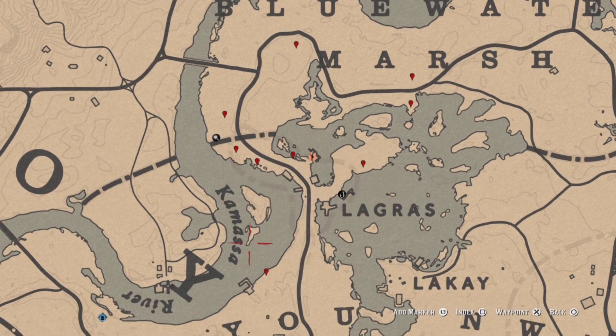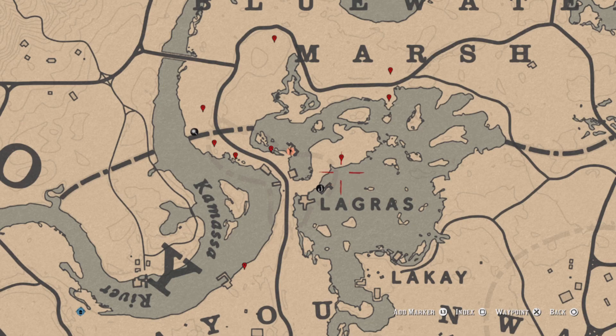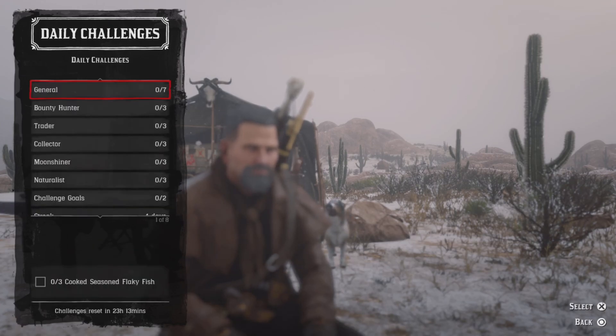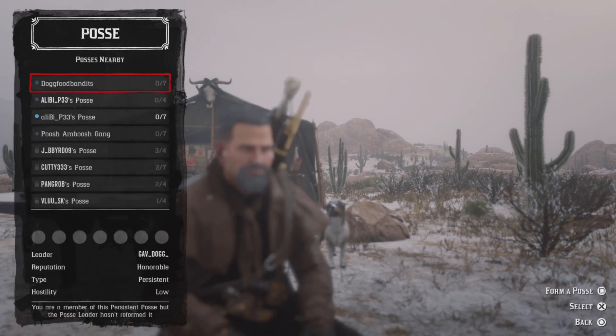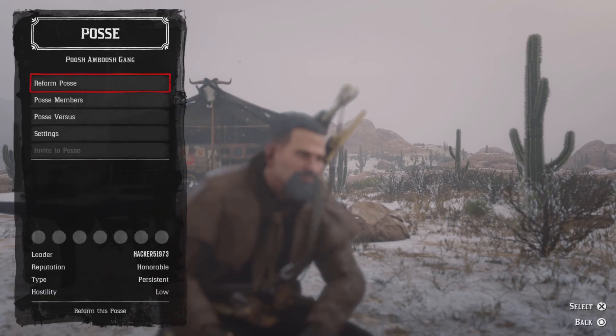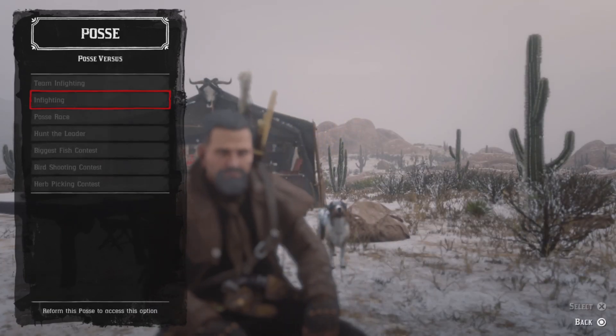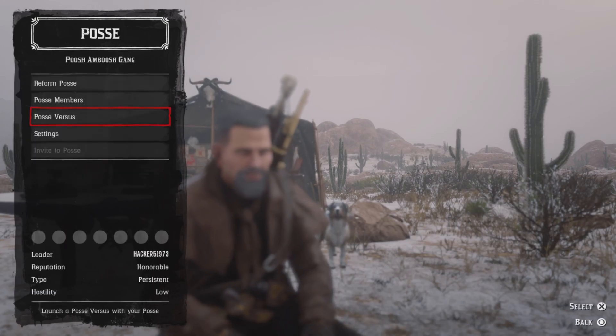These five down here are going to be the wildflowers, and once you pick five of those that challenge will be completed. For one posse infighting completed, press left on the D-pad, go to your posse, then go to Posse Versus, and go ahead and do infighting. Once you complete it, that challenge will be complete — it's fun, try it with the hammers.